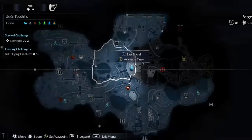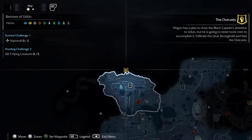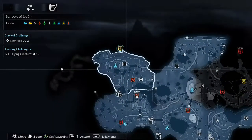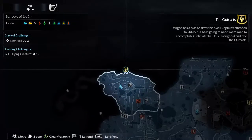He helped forge the Rings of Power, which is really epic in the lore. And so now we need to go back — Higran has a plan to draw the Black Captain's attention to Undun, but he's going to need more help and more men to do so. We're going to set this as the waymark and travel there. Let's go see our buddy Higran.